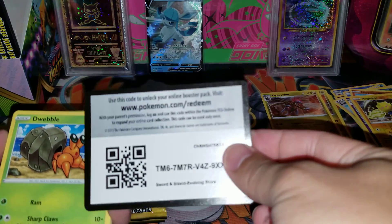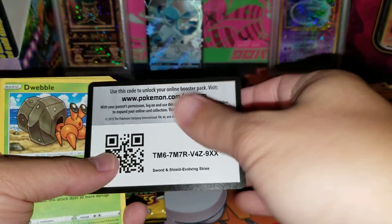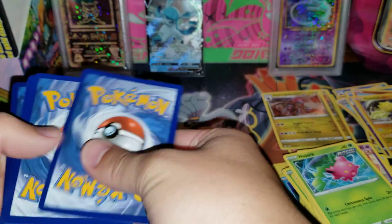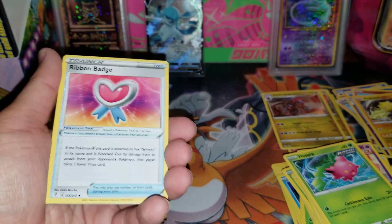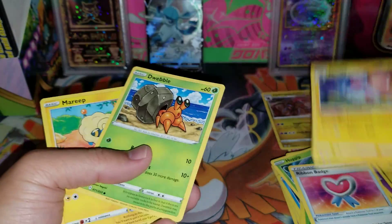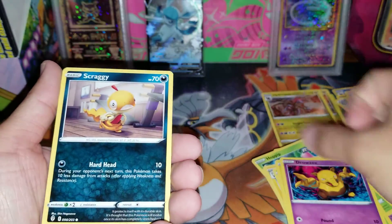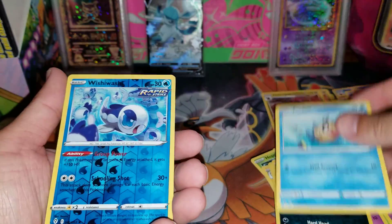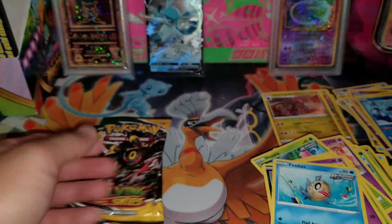We have a cold card. Okay, we have Lightning Energy, Treasure Energy, Ribbon Badge, Slasy, Dwebble, Mareep, Drowzee, Scraggy, Feebas, Wishiwashi, and a Sharpedo Non-Holo.